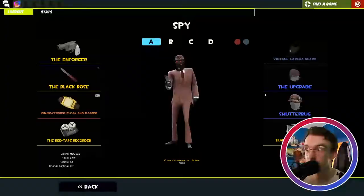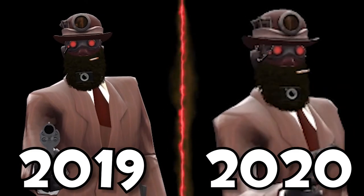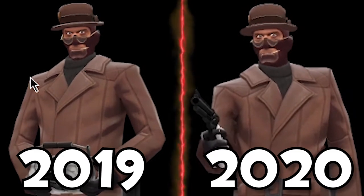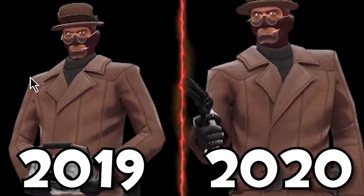And finally, the Spy. This is The Observer — you know that meme? Very great. We have the Vintage Camera Beard, the Upgrade, and the Shutterbug to create a perfect Observer Spy. Then we have my main Spy loadout: the Strange Lurker's Leathers, the Strange Reader's Choice, and the Cotton Head again to create a sophisticated looking fellow.